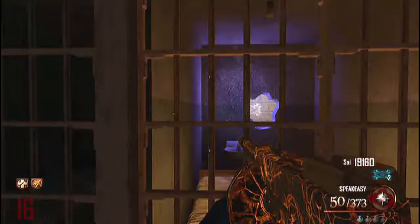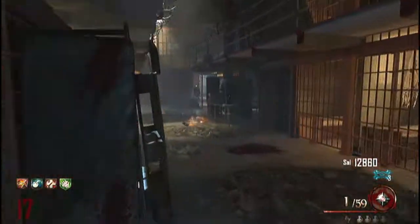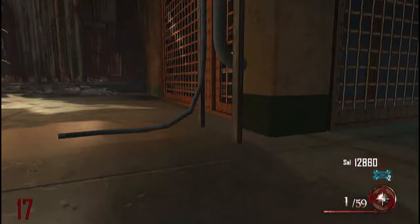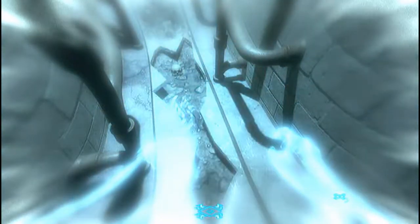The first step is to shock that poster right in that cell. Then go into afterlife — let me just run over here and go into afterlife. Once you're in afterlife, go into that thing. Once you tomahawk that poster it shoots you an afterlife portal like this, so you want to go in there and shock it.